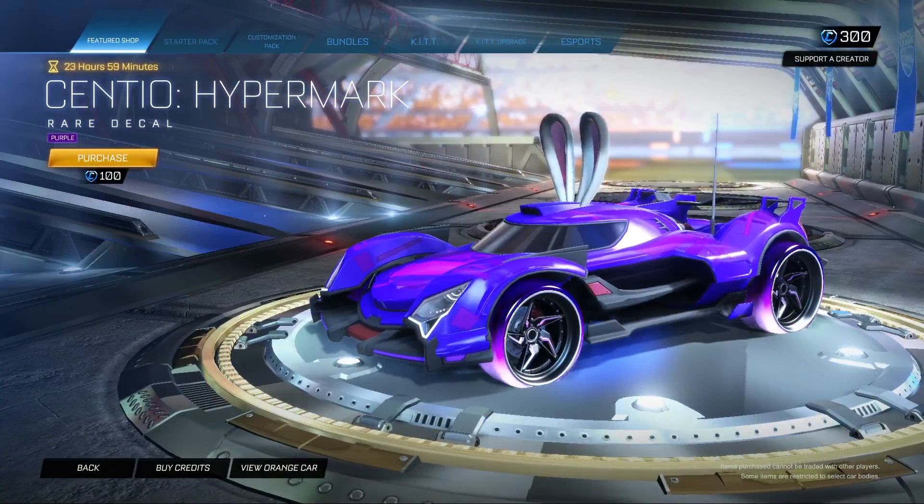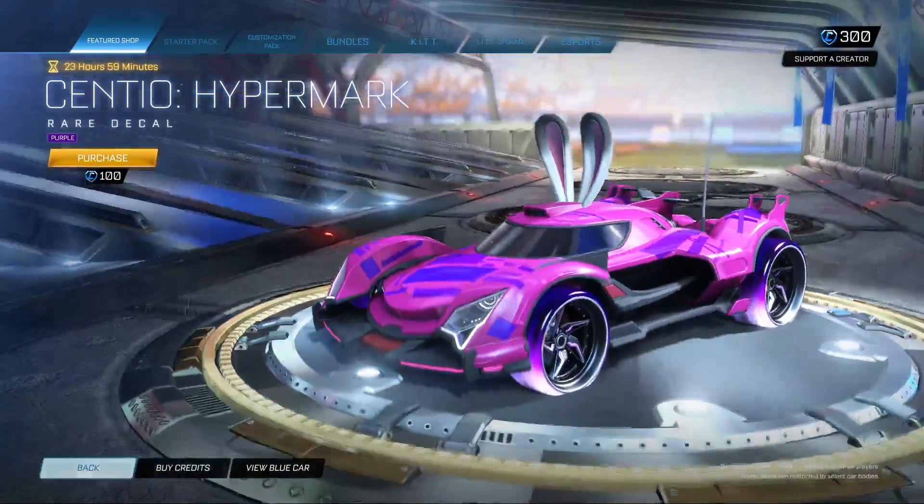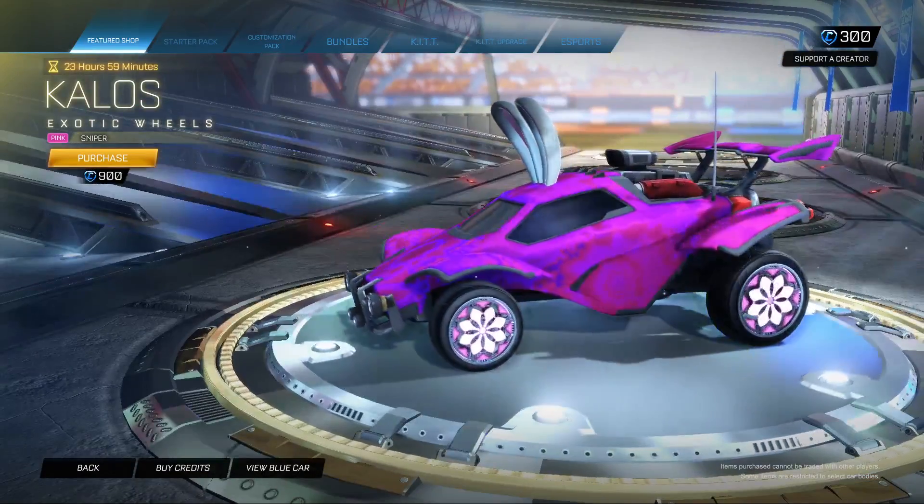We have the Centio Hypermark in purple — not bad, looks alright. We've got the Pulsecrawler in Crimson. The Kalos in pink with Sniper.